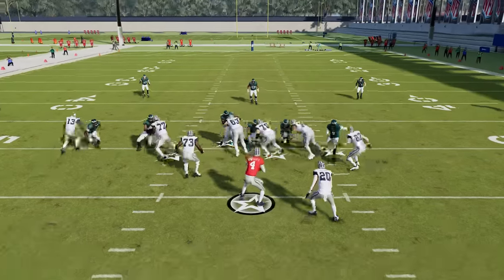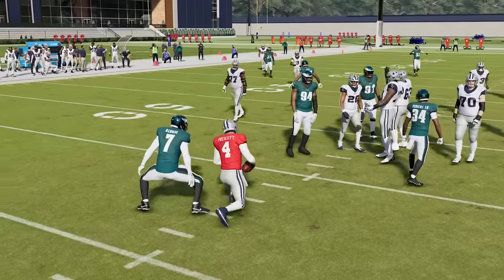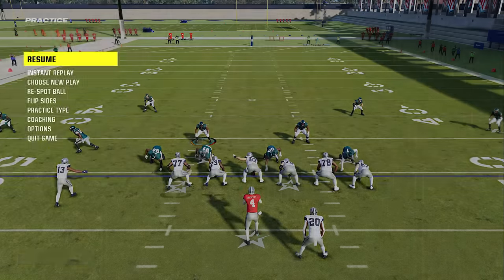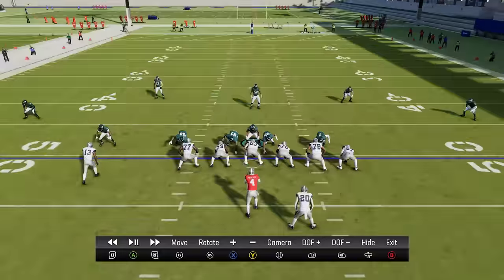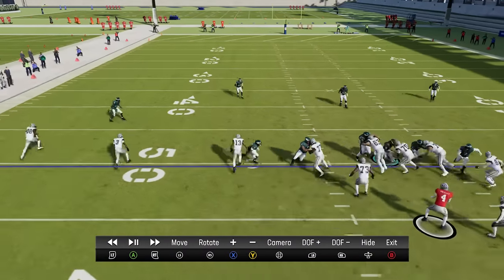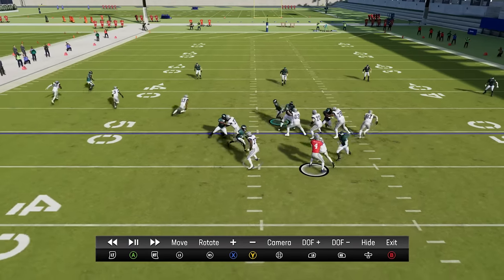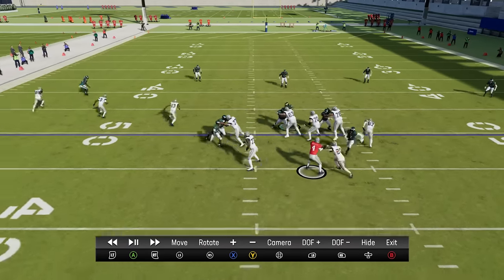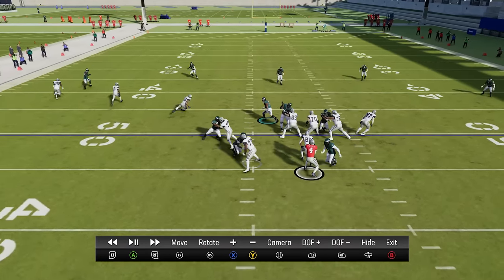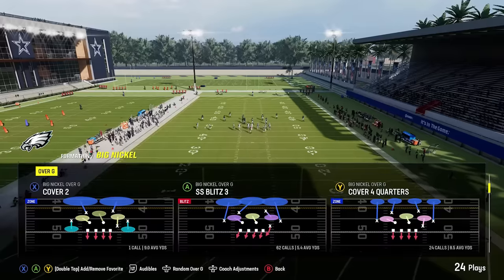Sometimes you get pressure off the other side — right there Hassan Reddick came in free because they were picking up on the blitzing cornerback. The guard on that side drops back immediately to take that away, but that just makes the pressure come from a different area. It doesn't necessarily have to come from the cornerback — you'll see a lot of times the entire line shifts to the cornerback blitzing side and it'll let the defensive end on the opposite side in free, which is fine by me because Hasson Reddick is probably much better anyway.